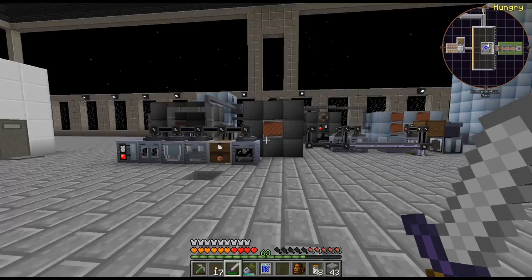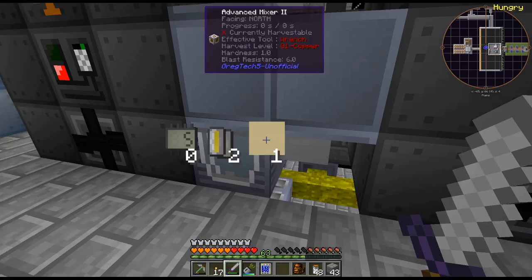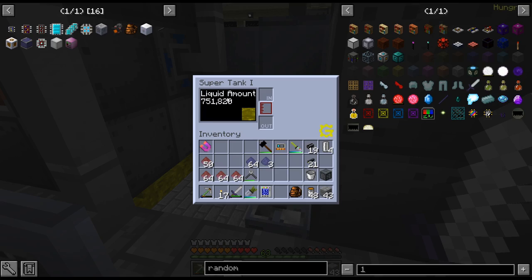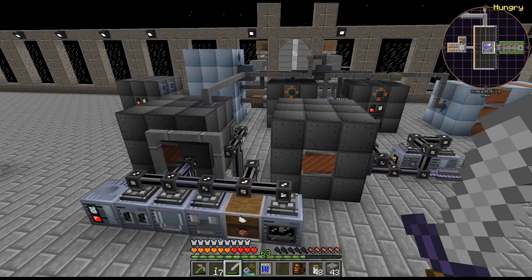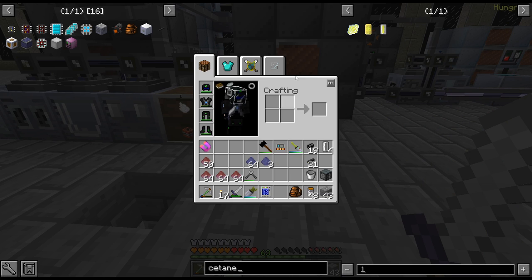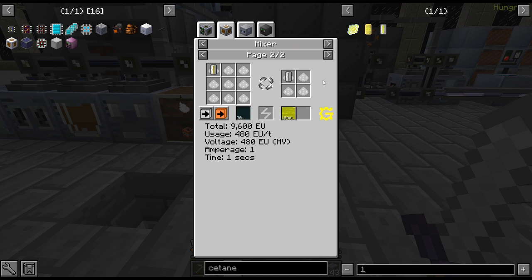That is going to tear through our fuel - fortunately we have a relatively decent buffer. But that's going to go pretty quick. I need to start thinking about getting the Satane boosted diesel as well. We've got a few stacks of this stuff, but I've only been using it for the rockets and I don't want to burn it because I don't have a ton.